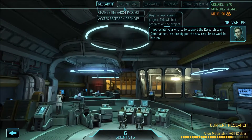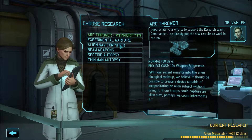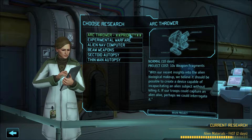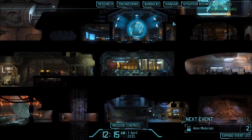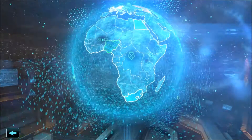Okay, so the research — what are we going for? I think it was only a nav computer. Oh, 17 days now. Sectoid up — in fact I'll go for the arc thrower next. Once alien materials is done, we'll train up the arc thrower and we'll start capturing aliens. In fact, I'm going to need the power before I do that — so there's no point researching that, I might as well research a few other things. Mouse is busted. And yeah, we'll go for a mission.